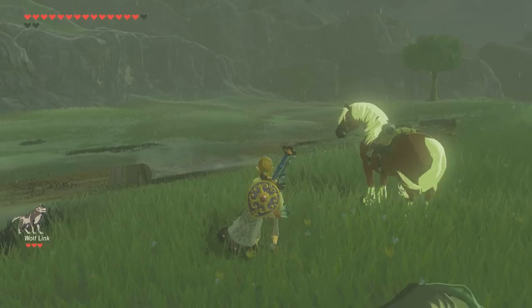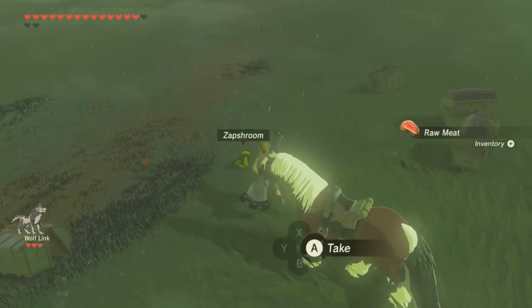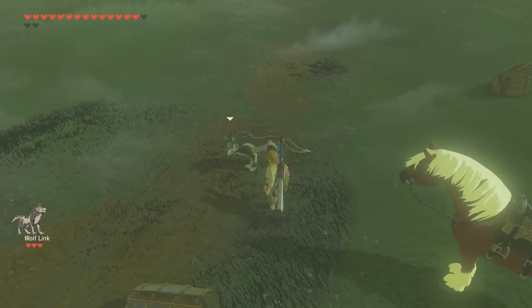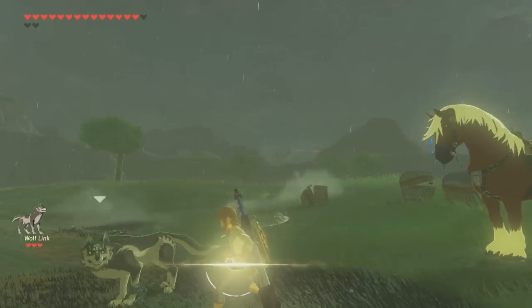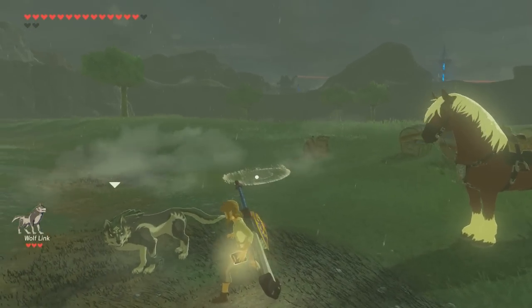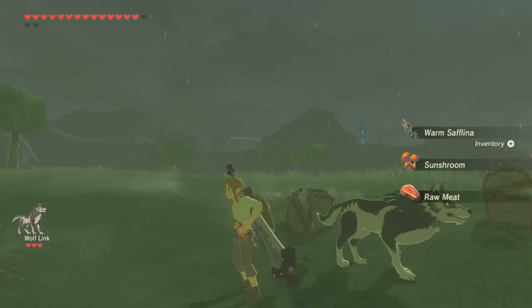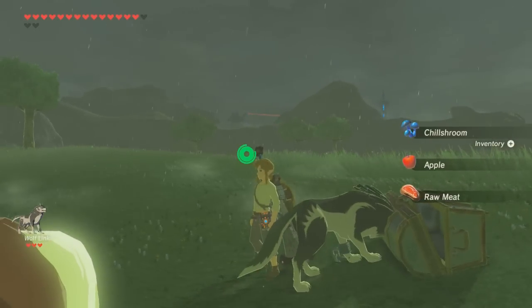Finally, let's try scanning something that's not a Zelda amiibo — let's try Mario. Oh wow, it actually did give us some stuff! Now I'm curious what else we can use — can we just scan in any amiibo? Let me grab a few more. We got four more amiibo: Toad, Jigglypuff, Rosalina, and Bowser. They all gave us a random assortment of goods.